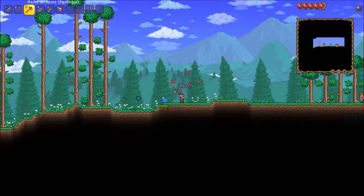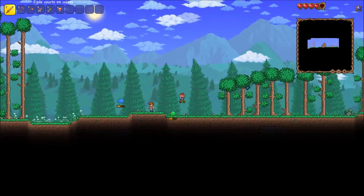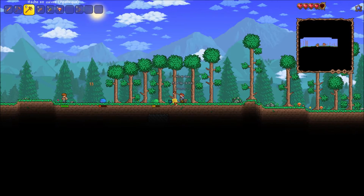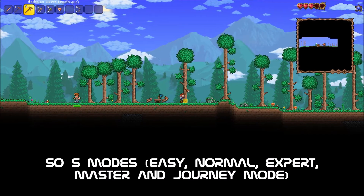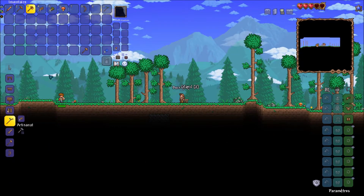From the start you just have to cut wood and others, but we are in this game in master mode. There are four different modes: easy, normal, expert, and master. You also have an additional journey mode that is like creative but different.